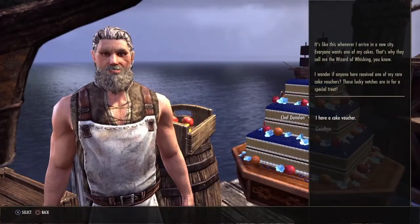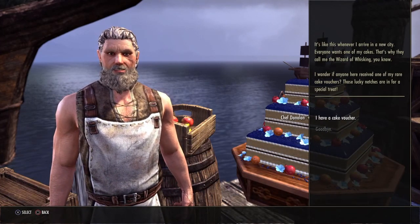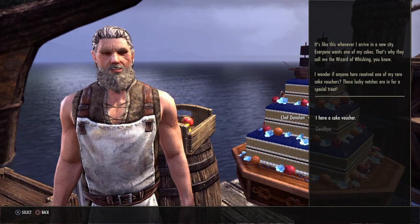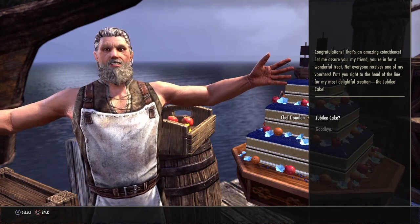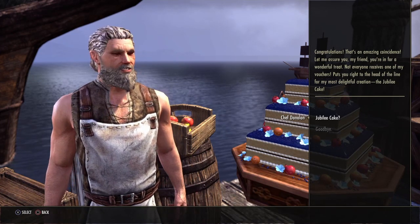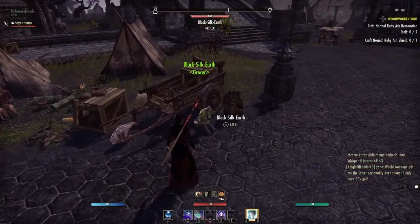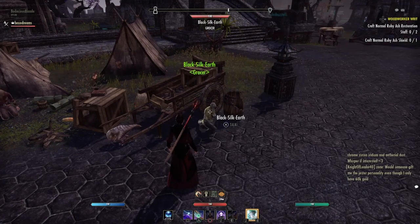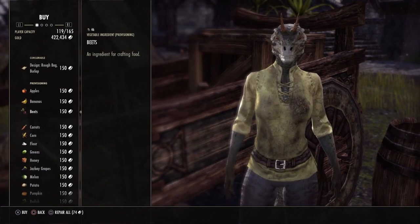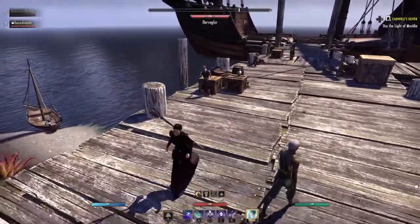Once you give him that voucher, he's going to require you to get certain ingredients. If you've done this before, you most likely will have the ingredients on you. If you haven't, look around — you might find some of the ingredients in the barrels that are close to him. On the off chance you come up empty, you can always go to a grocer. Right here is an example of a grocer in Daven's Watch, and if you've got the gold, you can get the ingredients required for your cake.